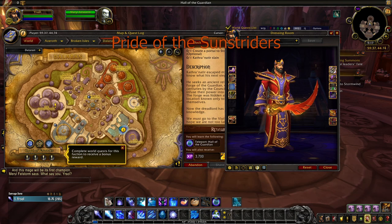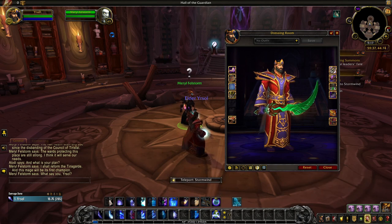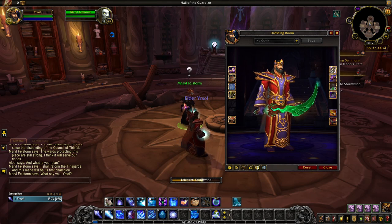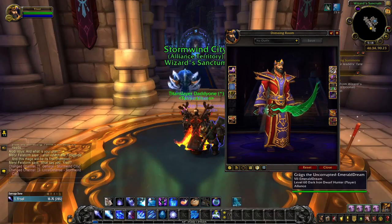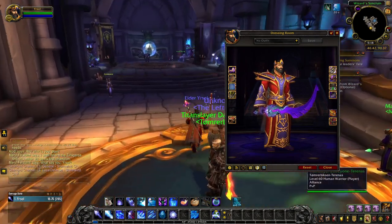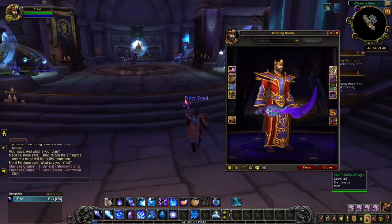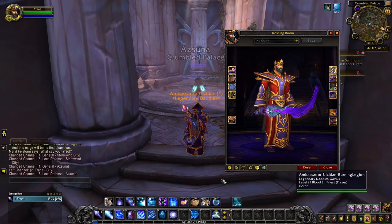The second artifact appearance for fire mages is Pride of the Sunstriders, and you unlock the four tints as follows. The red and green tints of Pride of the Sunstriders will both be unlocked with the class hall campaign achievement Forged for Battle. Before the release of BFA, you had to unlock every artifact trait for the Power Realized achievement, but that's no longer necessary. The purple tint was previously unlocked with the Part of History achievement, which required completing the research history of your artifact, but today you just need to hit level 50 for the color to be unlocked.